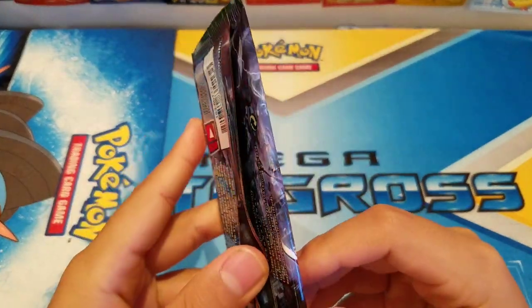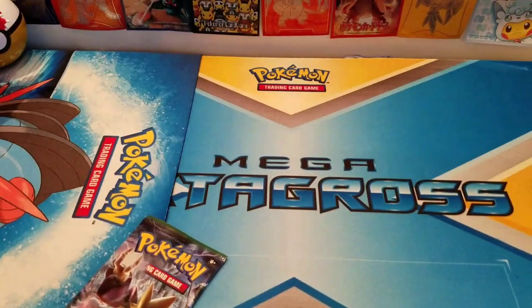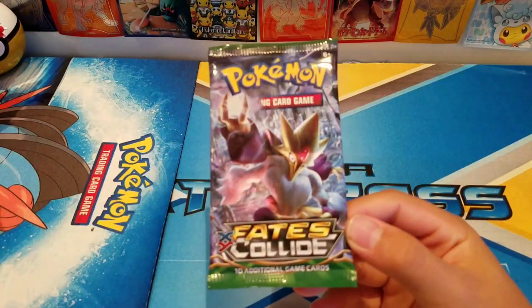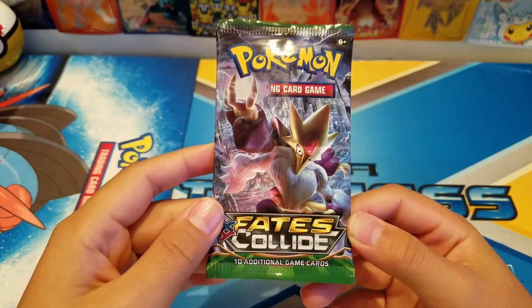This is a hundred percent sealed — you guys can see the Face Glide seal. I accidentally hit the camera and it flew into my face, so sorry about that. But here is the pack — we got the Mega Alakazam pack and I got the scissors ready.